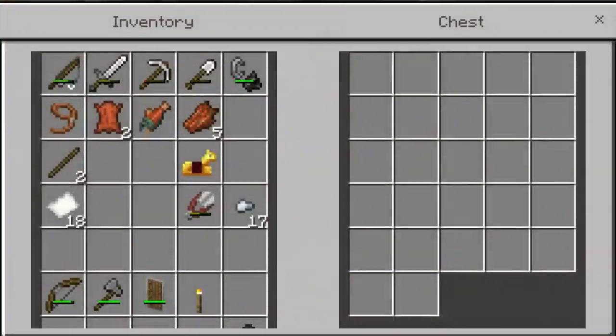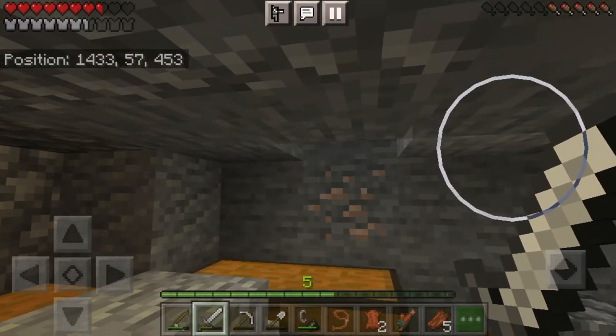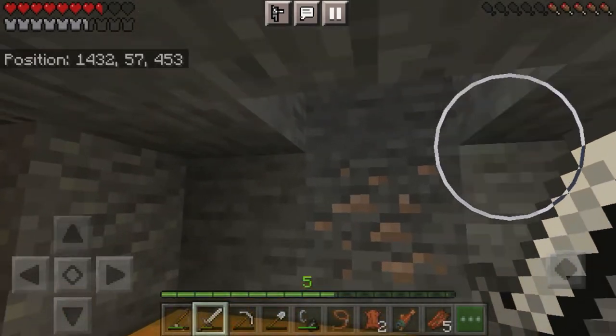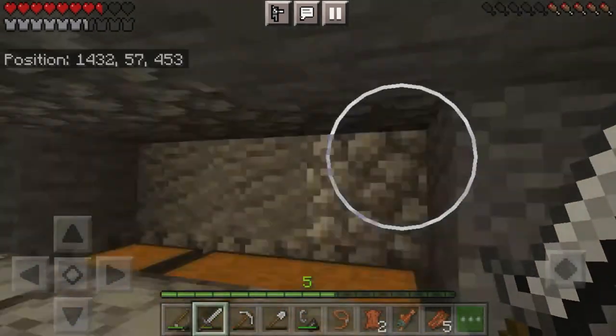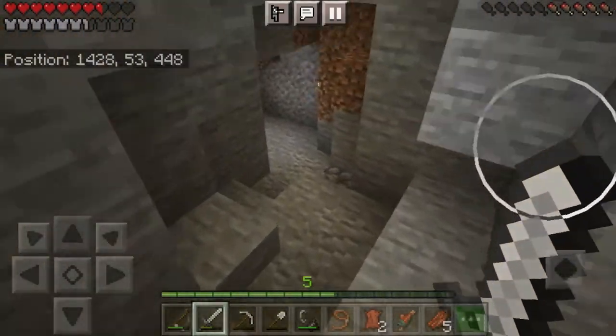What you're looking at right now is Supply Stop A. This is where the miners will stop off first if they need to smelt ores. The idea is you'd have teams of miners going down here, and then you'd have more supply stations the further down you go.